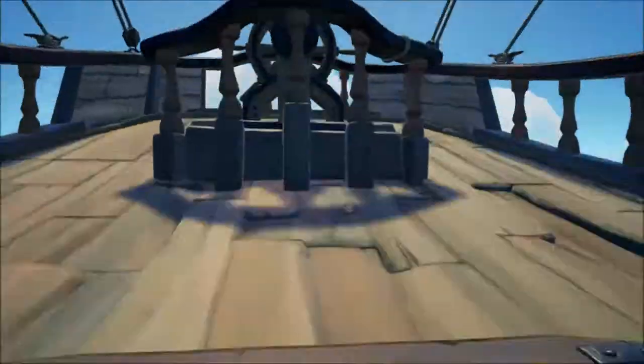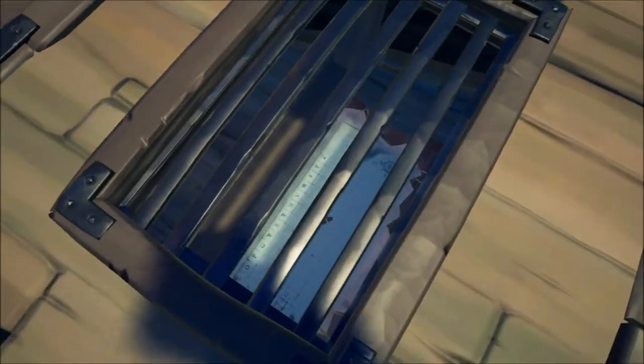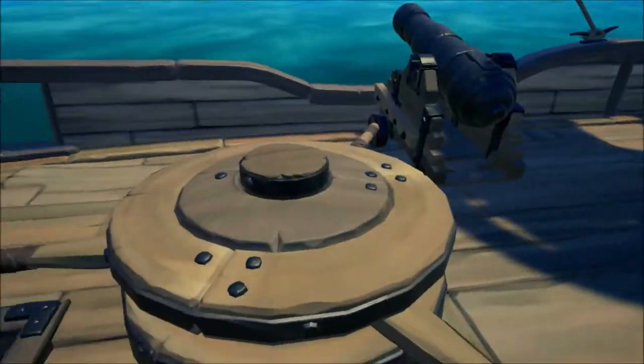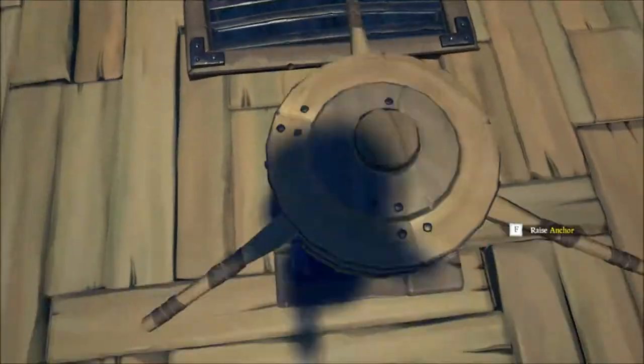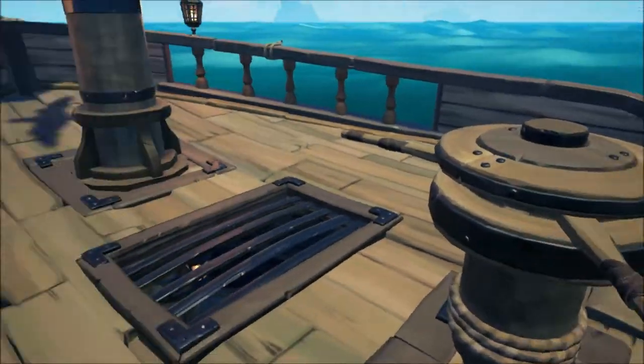Going over here, you'll see the armory, and if we come back up here, you can see there's a really cool window to see down into the brig. This has not been seen before on another ship, and it is awesome. And then just like the Galleon, you can see down into the map room. Here we also have the anchor, which is really cool, and it has three of those arms, which just looks amazing.